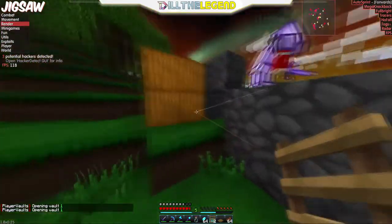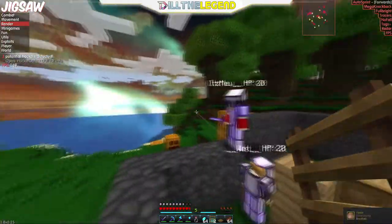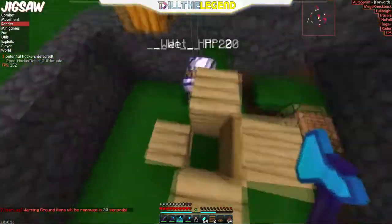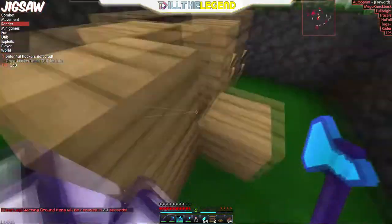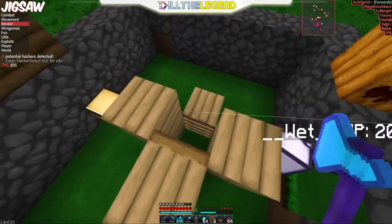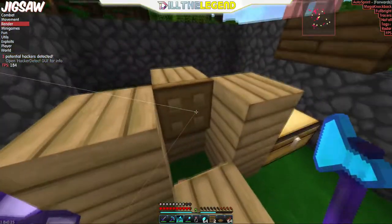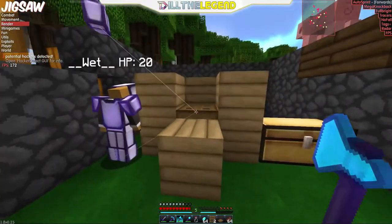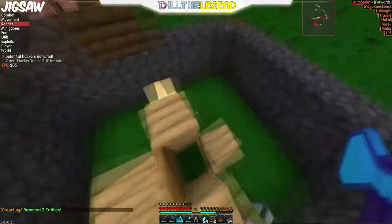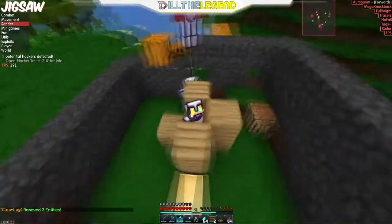Now I'm going to show you the trapdoor method. You have to make something similar to this — it takes six logs total. Go get some logs, make a contraption with a crafting table, get a trapdoor and a ladder on the inside. It's like a port-a-potty kind of looking thing. Put a ladder right there, then get inside this little hole.